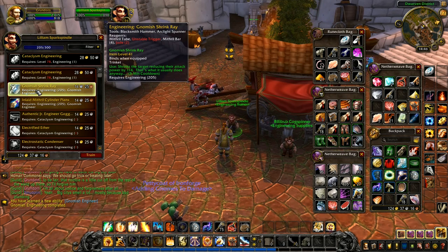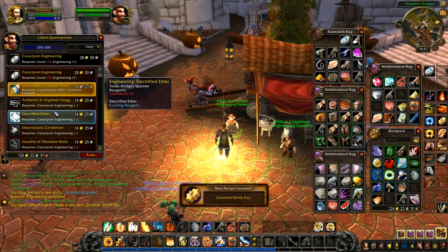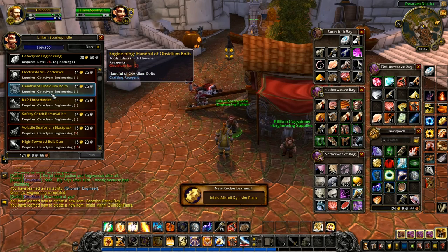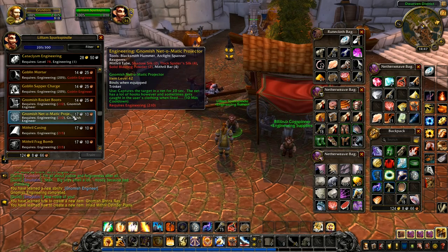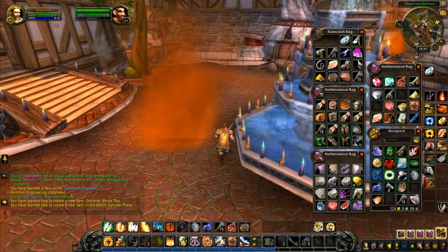Now if we speak to the trainer again we can learn the Gnomish Shrink Ray — shrinks the target, reducing attack power by 114. Gnomish engineering is a little bit unreliable though. There's also the inlaid mithril cylinder plans — I don't get why it's like that. Anyway, training done — I'm on 205. Looking further on: rocket boots! Significant increase to your run speed for 20 seconds, although the power supply and gyros do not always function. We are so going to make those.